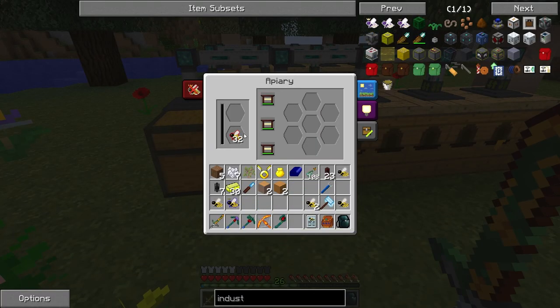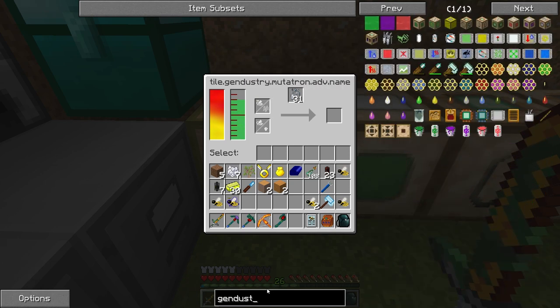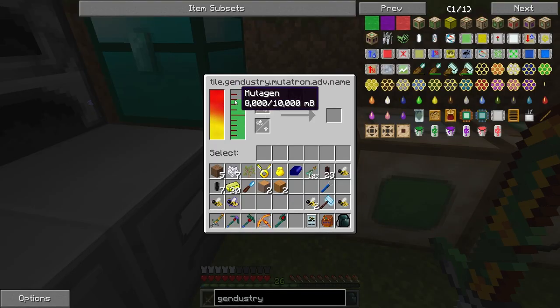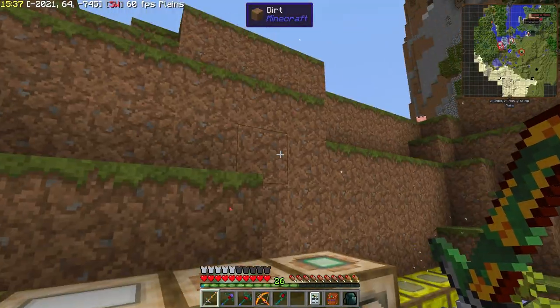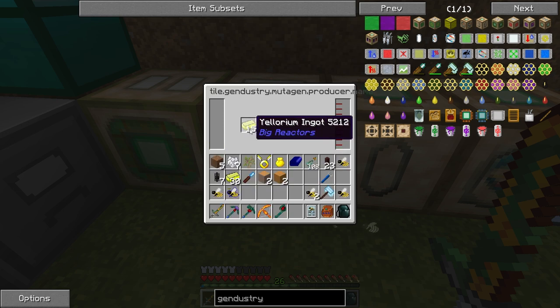So I can put the cultivated princess and the common drone together and there's a chance I'll get the diligent. But if I use the advanced mutatron from gendustry, the difference is that it lets me directly choose the result I want. To make this work, you need not only power but also mutagen, which is produced by the mutagen producer. The mutagen producer is running a bit low on power but it's working. In this pack it uses yellowrium — I remember it used to use redstone.